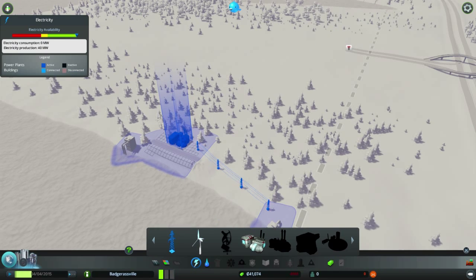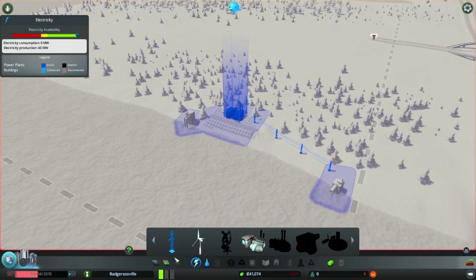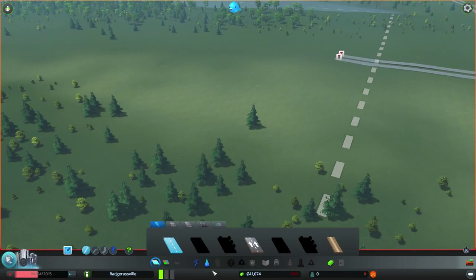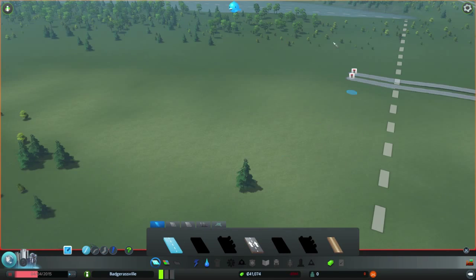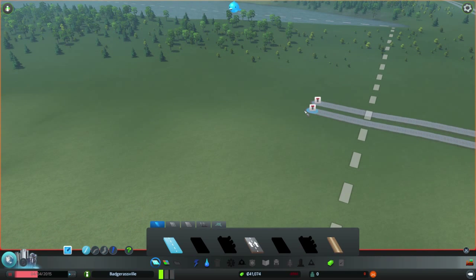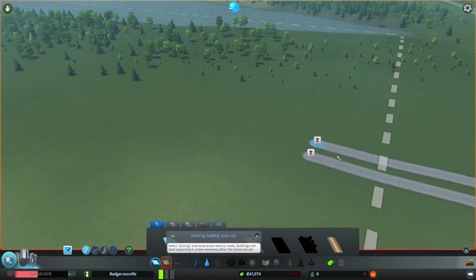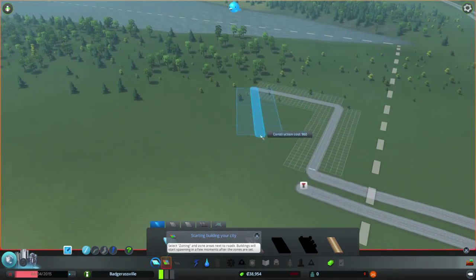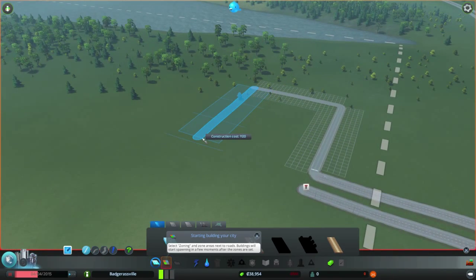I know all of the hints, or most of them at least. I should have paused the game — that was a bad mistake, Badger. So I do have water connected here. I've got about $40,000. I'm going to make the residential district — this is going to be the first residential district. We'll make it just a regular square. I could have actually used that water supply too, but it's all right.